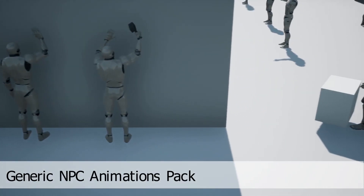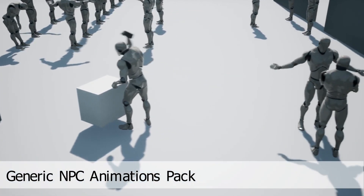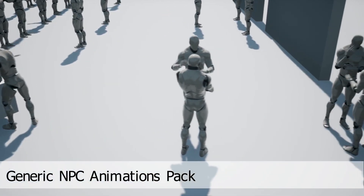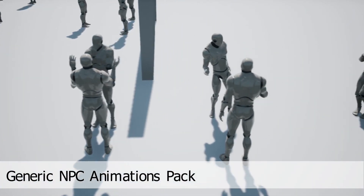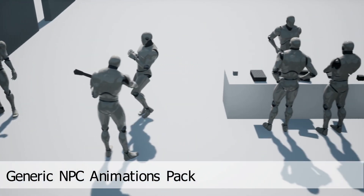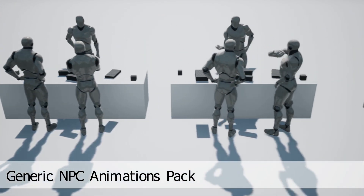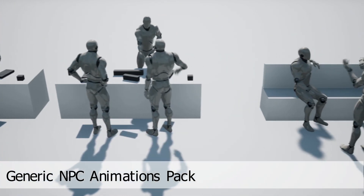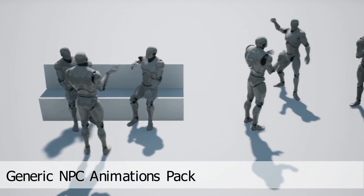The next one is the generic NPC animpack — a pack of generic animations for NPC characters. It includes 69 motion-captured general animations for NPCs, including bows, specific animations for guards, claps, crowds, drunk exercises, fixing things, getting up, and doing a head scratch, along with lots of different idles.